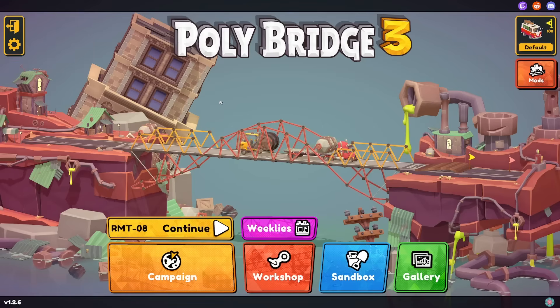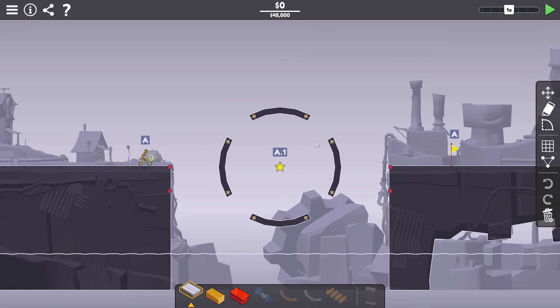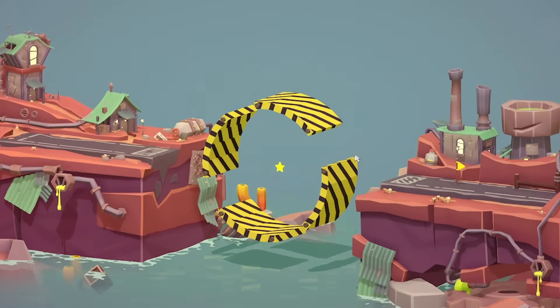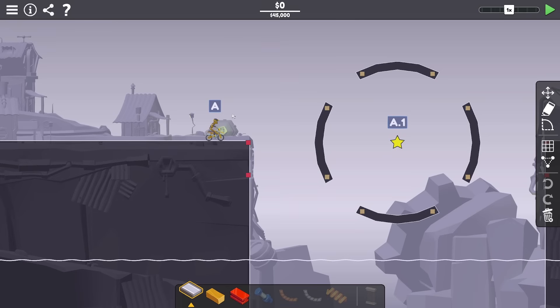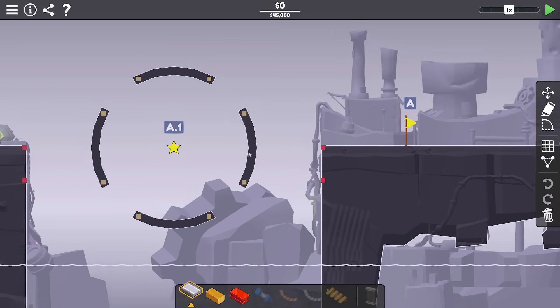Hello fellow engineers and welcome back to Polybridge 3 where today we're continuing the radical meltdown of three sheep difficulty world where we need to take on levels that have custom shapes involved. This one has a spinning thing and we've got to get this biker through the star in the center over to the flag.